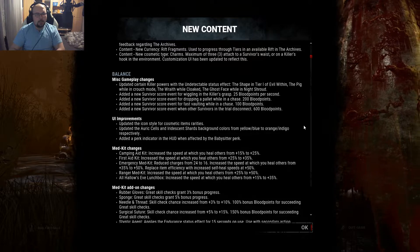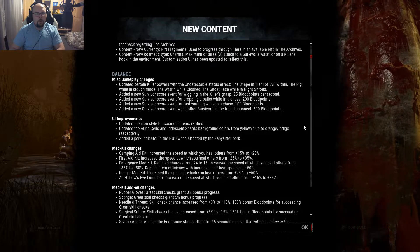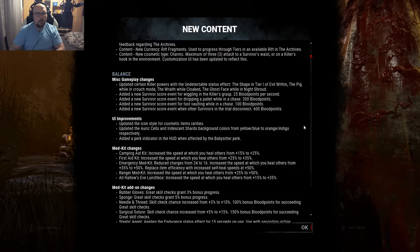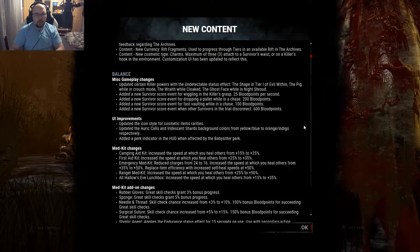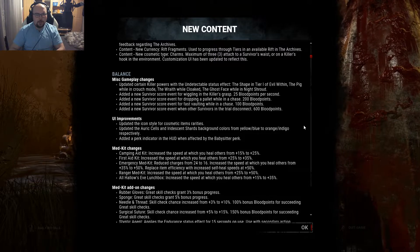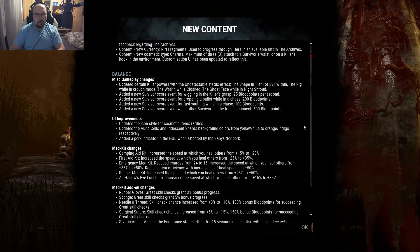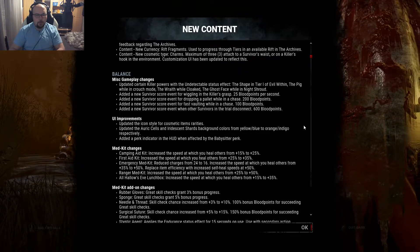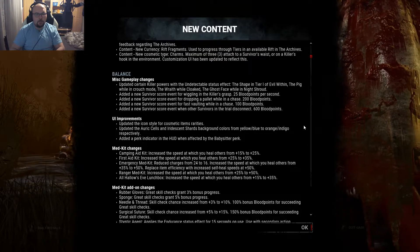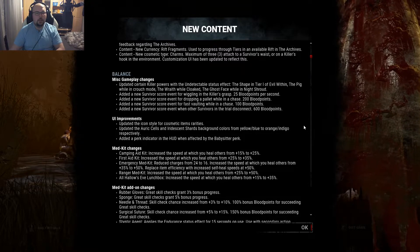Survivors get a surviving score event for wiggling in the killer's grasp — you get 25 blood points per second. Or for dropping a pallet in a chase, so even if you don't stun the killer, at least new players get points for dropping the pallet — 200 points. Fast vaulting in a chase nets you 100 blood points. And when someone else DCs in the game, every other survivor gets 600 blood points. Actually nice changes, finally.